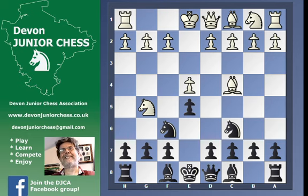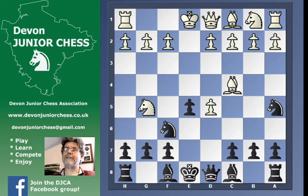So d5 is the right defence, and now e takes d5 for white, and the grandmasters play knight a5. I don't think that's such a good idea — it's just not the sort of move I think you ought to play. It might be alright, but let grandmasters play it.